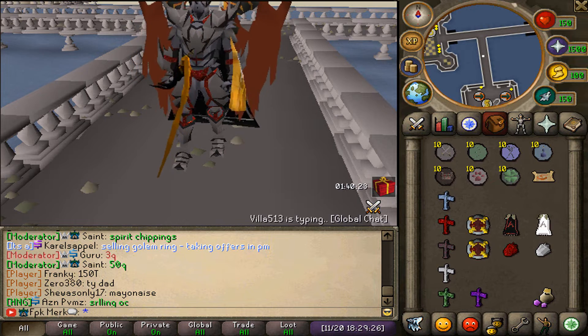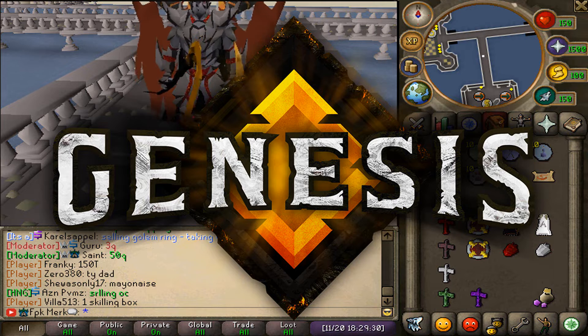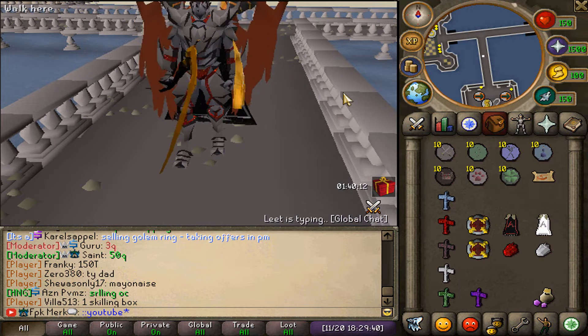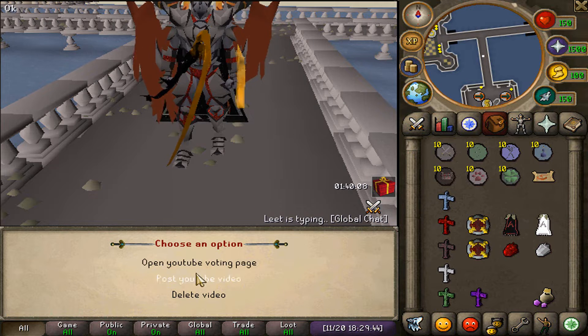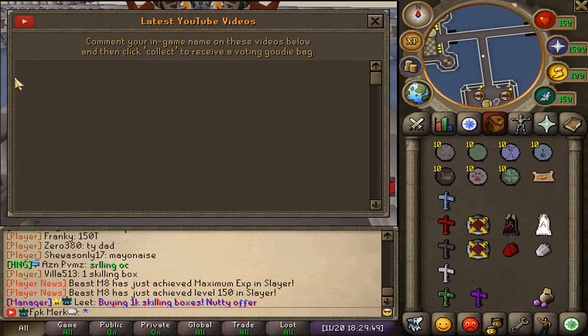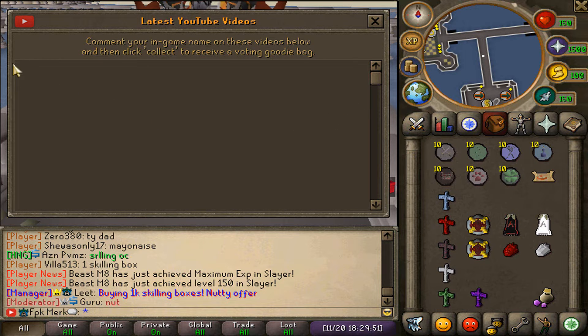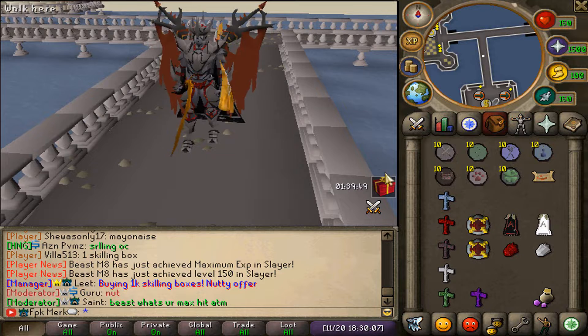Hey boys, in today's video we are once again back at the realm and we are gonna be playing Genesis RSPS. When you guys join Genesis, please make sure to type in 'callon callon youtube' in-game, then click 'open youtube voting page' — my video will be right there and you can hit collect to receive a free voting goodie bag.